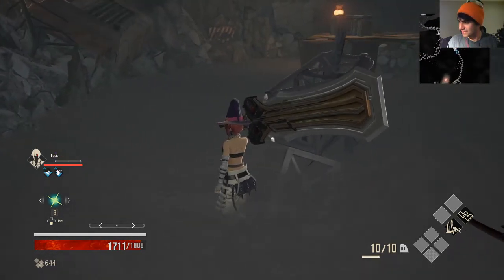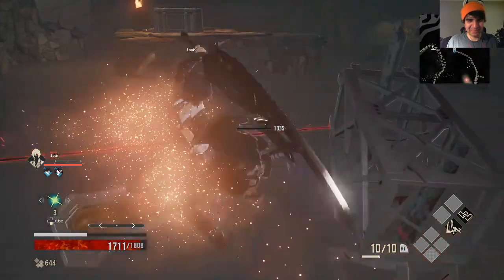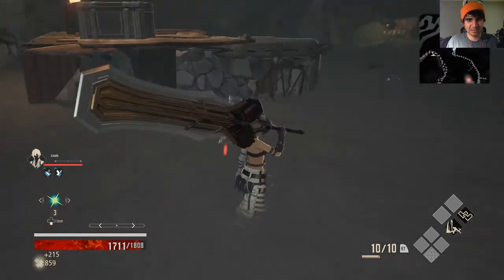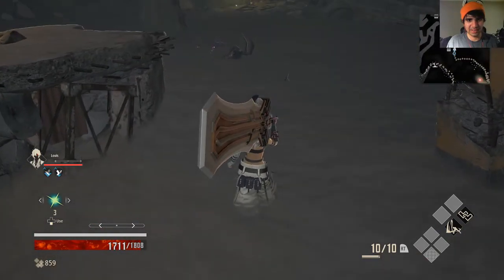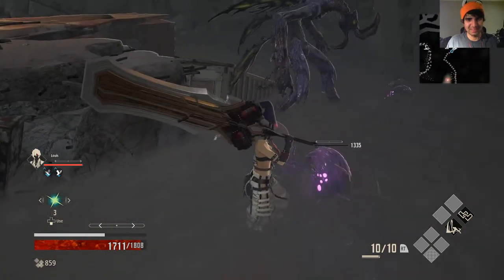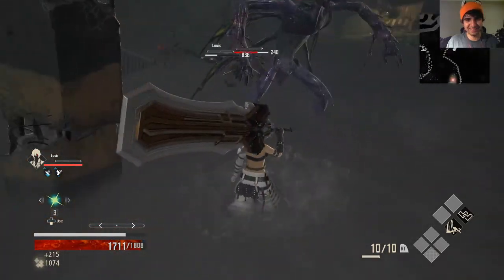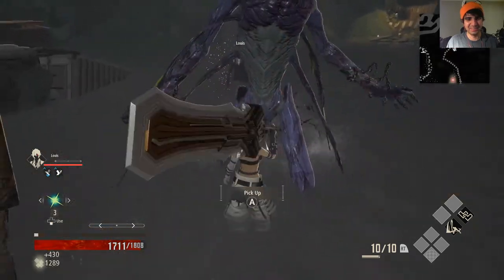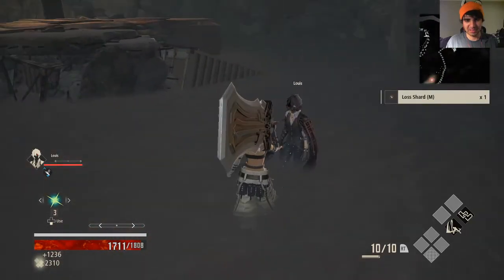Sort of a big open arena, kind of in a circular shape. It's boss fight time — probably not though, just these friggin' slimes everywhere. It's a dude with attacks — just trying to hug me. What do I get? Lost shard.